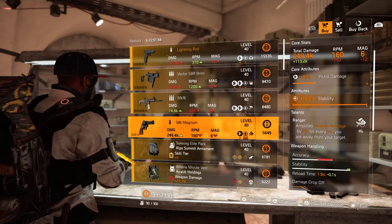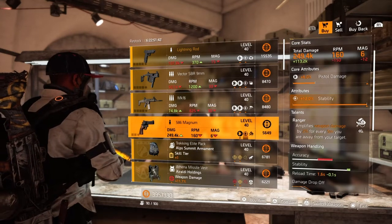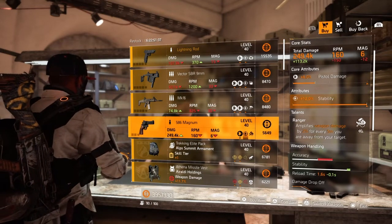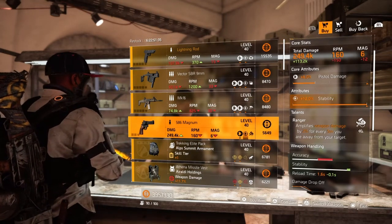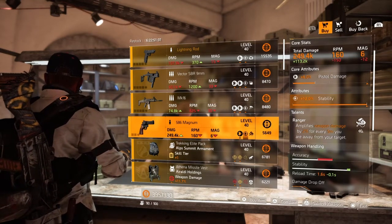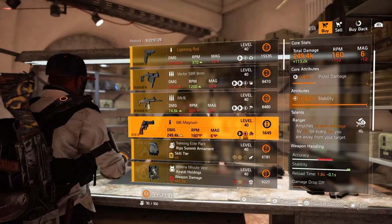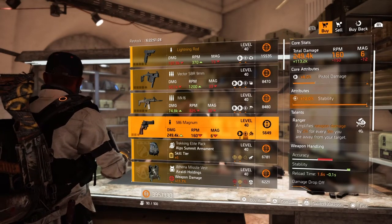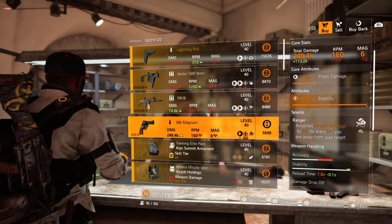Next we have the 586 Magnum — core attribute is 6% pistol damage, lower attribute is 12% stability, and the talent is Ranger. Pretty good gun; stability is not bad to have on a pistol. The gun damage is nice — you could just roll that pistol damage to max and it'll be a pretty nice pistol if you want to pick that up.